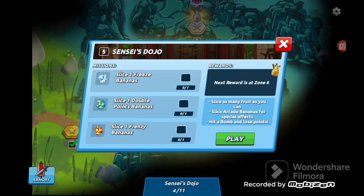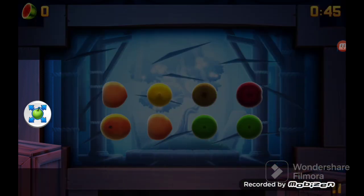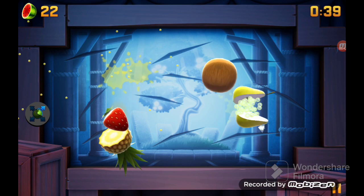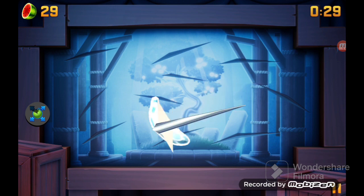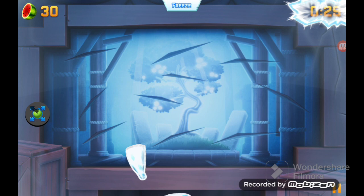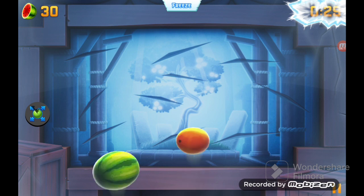What do you got at the top? Oh, so it makes it easier for you to hit it. Freeze — oh, it freezes the time! Okay, that's not bad. It freezes the time, that's actually good. And when you hit the freeze banana it freezes the game too.